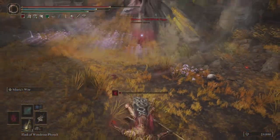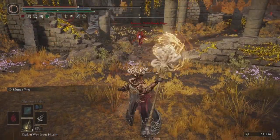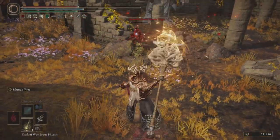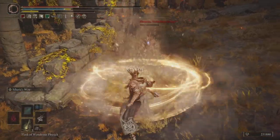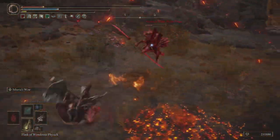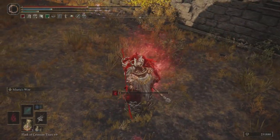Now this boss fight can be a little challenging if you are under level. She will use different dragon attacks — a roar that will stun you and also a roar that will shoot out fire. She also will heal herself as well, so make sure you watch out for that. Other than that, the fight is pretty straightforward.